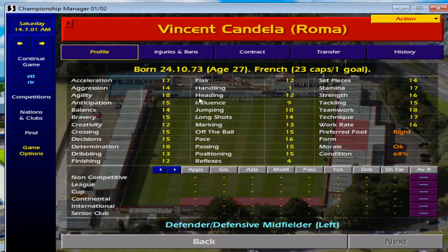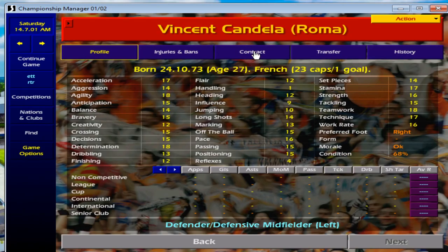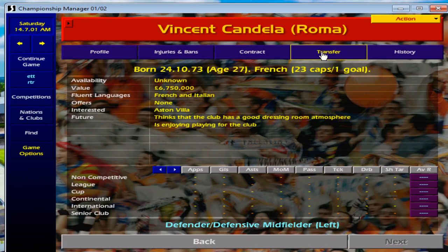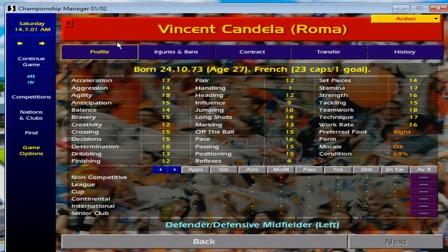Next is Vincent Candela. Roma have two amazing fullbacks: Candela on the left and Cafu on the right. Candela is a very good player — he's 27, so his best years are ahead of him. The price tag is 6.75 million. He is a regular at Roma so they'll take some persuading to accept a bid. He's got 23 caps for France, and as the season goes on his stats will grow — the potential of this guy is very, very good.